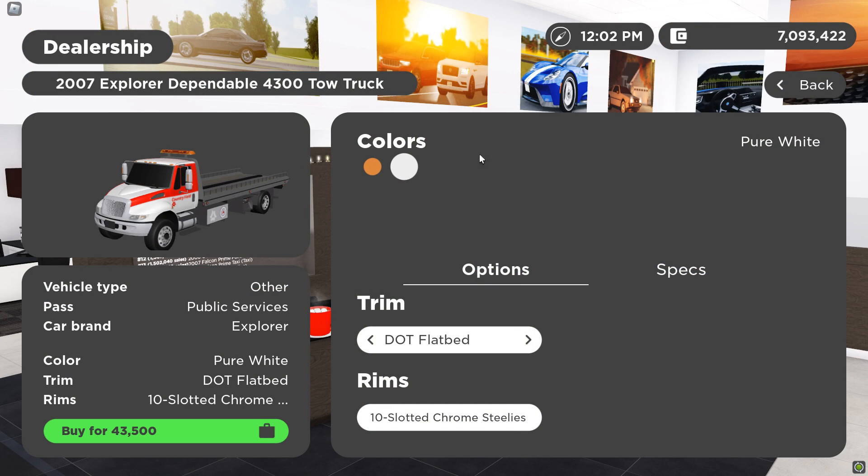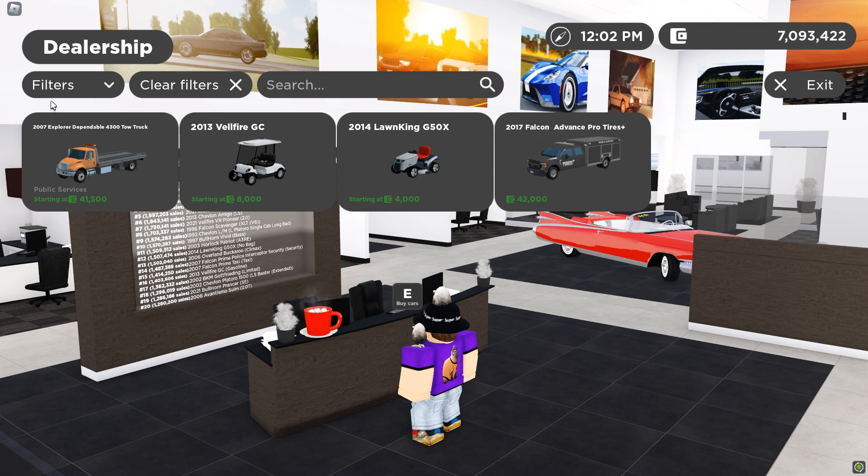Alright guys, the first step — you're going to want to buy this tow trek right here in the dealership. It's going to cost you $43,500, and it's under the other section. That's the first step.